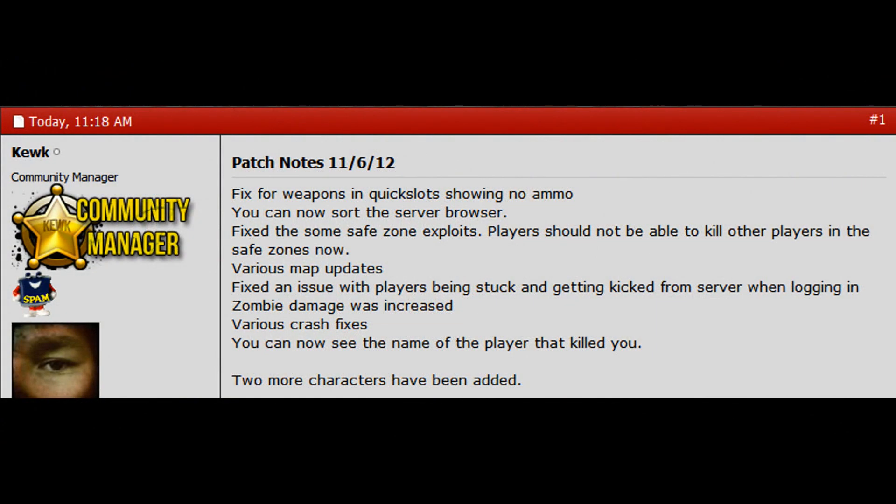A patch has come out yesterday which included the following: a fix for weapons in quick slots showing no ammo, the server browser can now be sorted, a safe zone exploit was fixed which enabled you to kill players inside of it, various map updates, a fix for an issue with players logging in and getting kicked, zombie damage has been increased, and various crash fixes have been added.